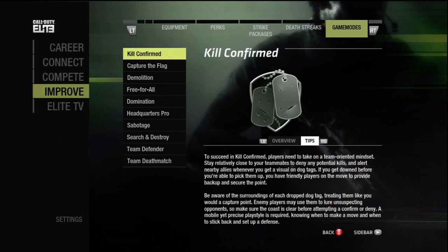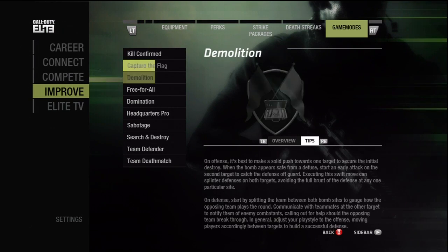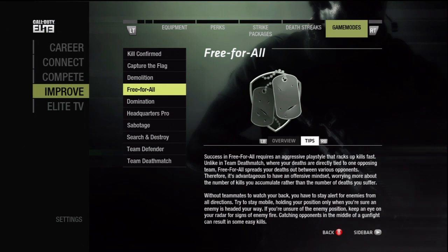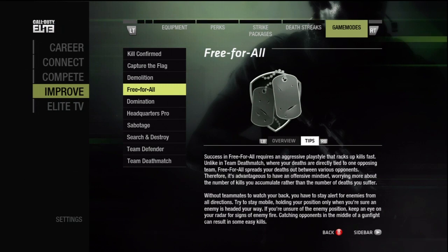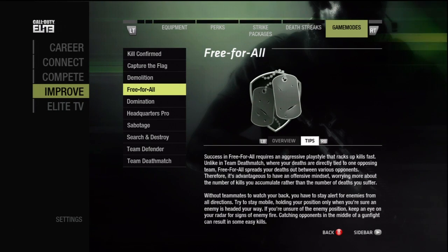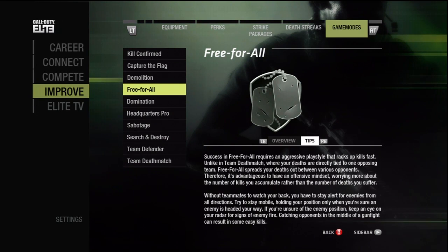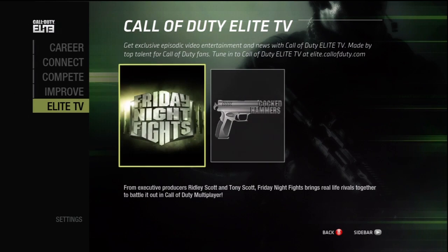The final tab is Game Modes. Here you can get an overview about the game modes, as well as some tips on how to play each of them. This can be helpful if you have a certain play style and like to play offensively — you can look for game modes that gear better towards offensive players as opposed to support or defensive players, like Free For All.